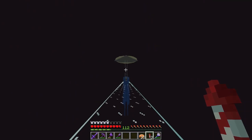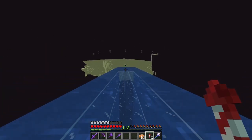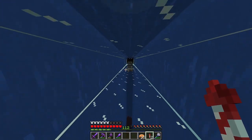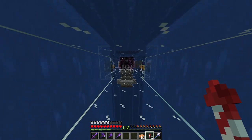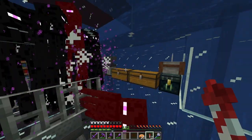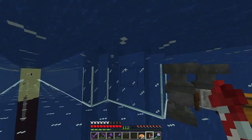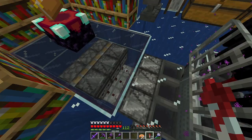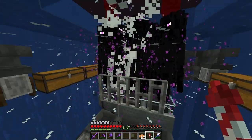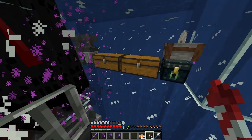The last community project we're going to go over in this episode is our community ender farm. I'm actually not sure who built this, but it's here. I've actually only used it one time since it's been built, because normally I just AFK at the gold farm. We've got water surrounding all of it, which gives it a nice cool effect. Some redstone down here to get rid of all the drops. All the ender pearls you could ever ask for.